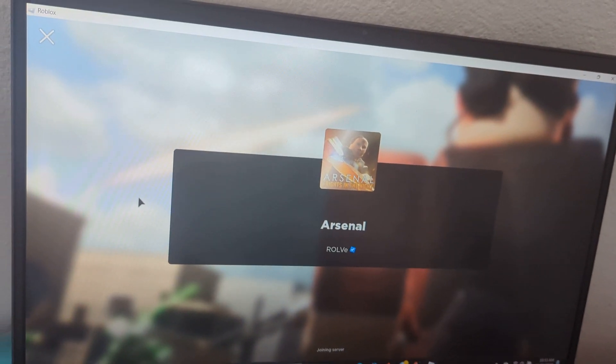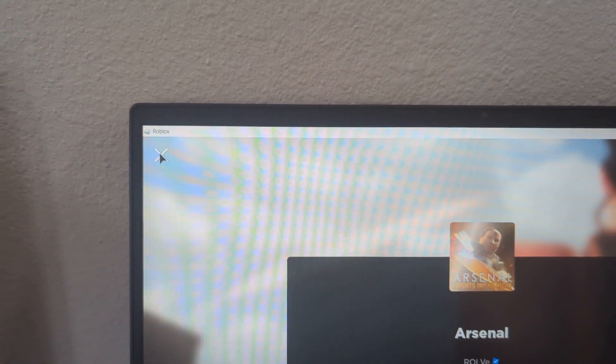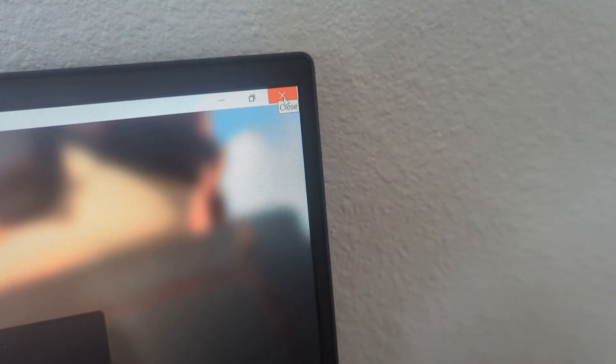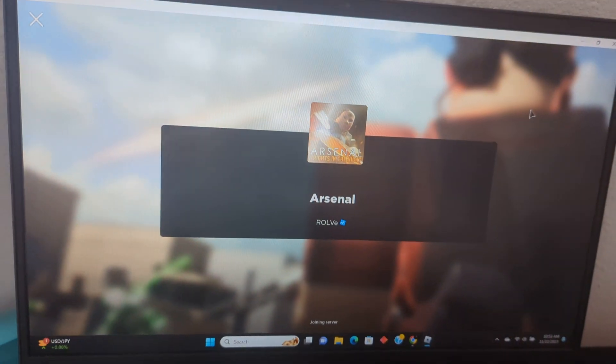Every time I try to X out, you can see it's not working. Even if I try to click over here, you can see it's not working. I'm clicking my mouse and it's not letting me out.